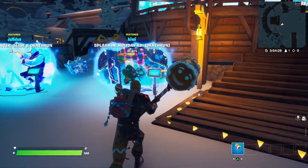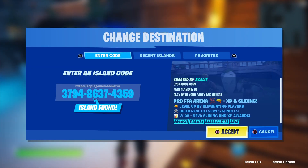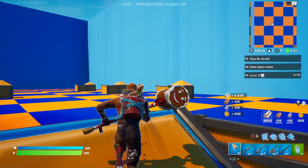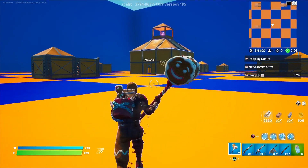Anyways guys, first things first, go to creative mode and get to the hub. All you have to do is put in this map code right here — it's the absolute newest version of the map. You're probably thinking it's patched — no it's not, not yet anyways. The developers did patch the one glitch, but they brought back a whole new glitch.